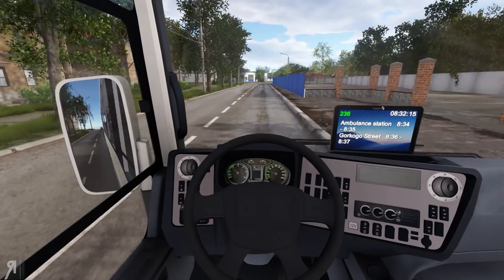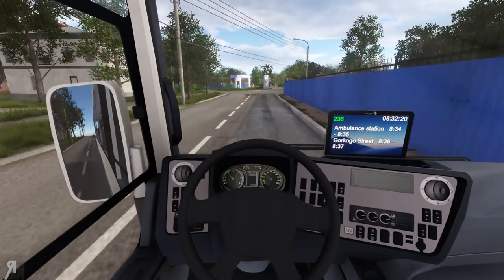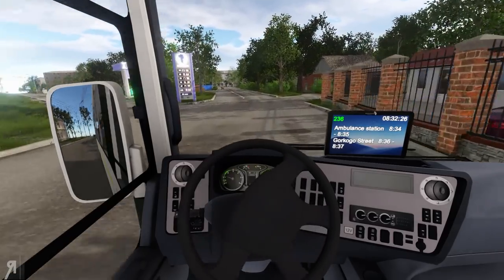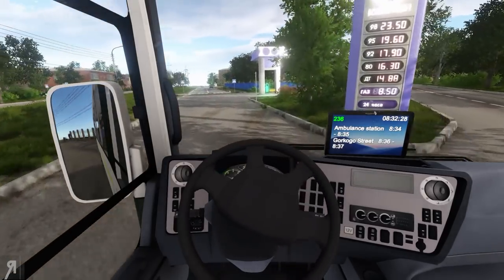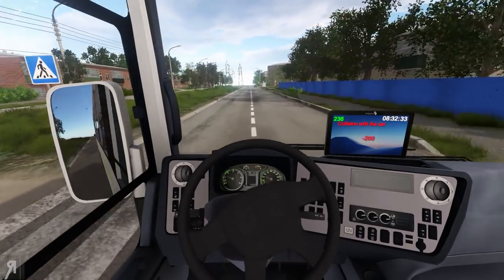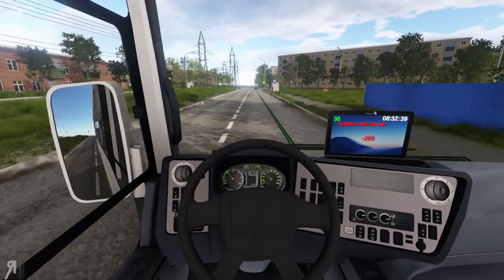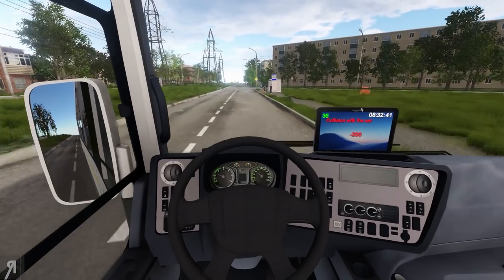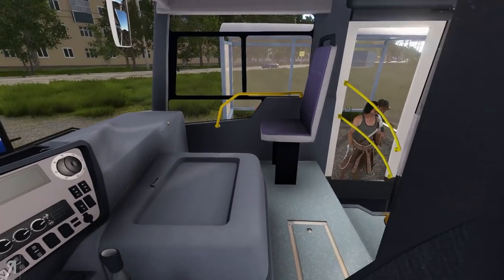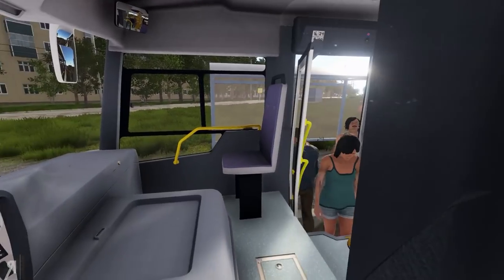We have two minutes to get to the next station, and hopefully we will be able to do that without incurring any more fines. You can actually hold tab to see where you're going in case you are not familiar with these roads. Do not go off the road, and do not collide with that taxi. Did I really collide with someone again? Apparently I did. Well, you know one thing's for certain — if you think you can do better than me, you know where to go.